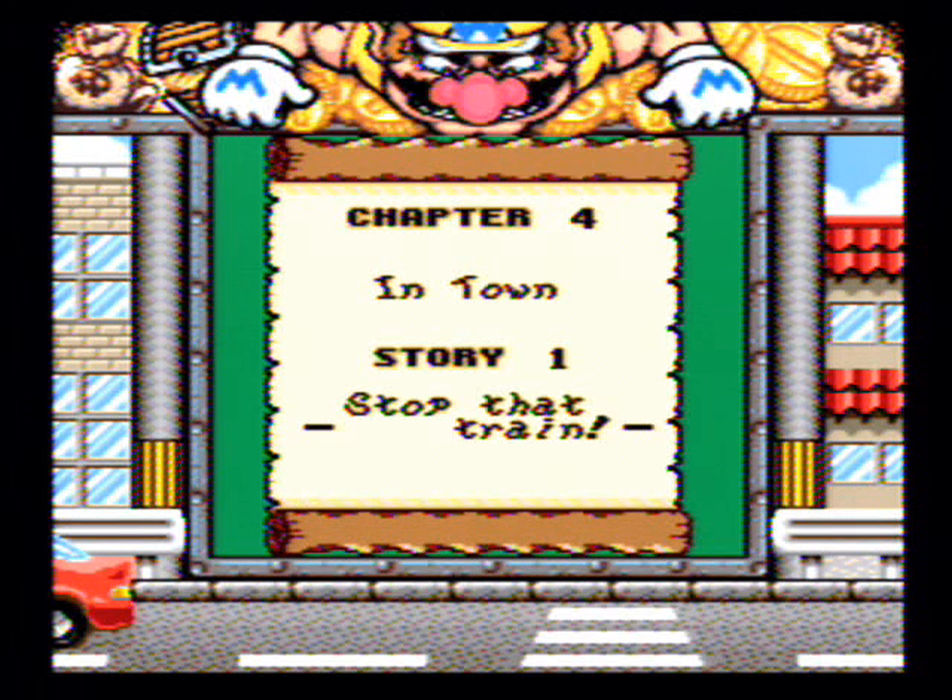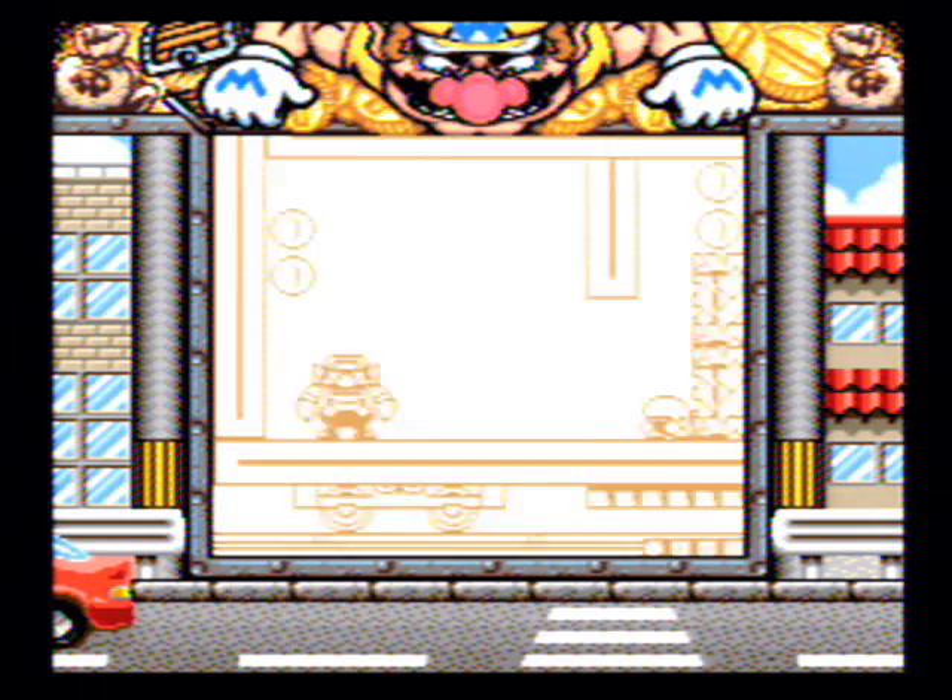Last time on Let's Play Wario Land 2, Wario had followed Captain Syrup into a train station, and he managed to get on the same train. Now he has to get to the front of it and find the brake unit and engage it.